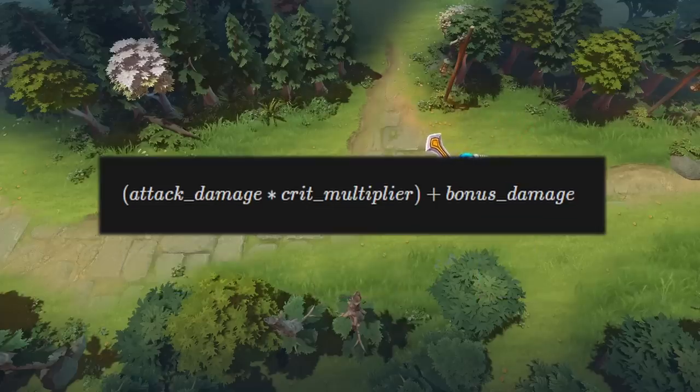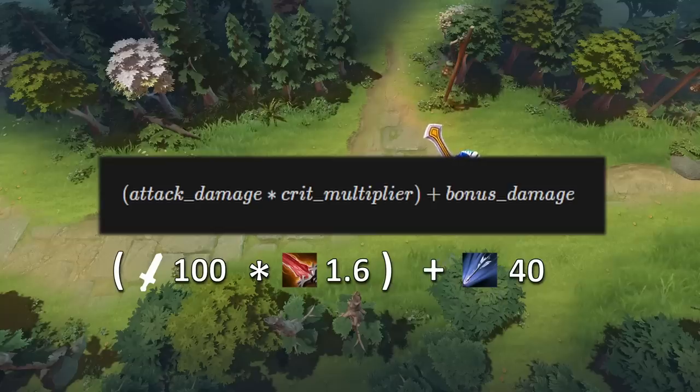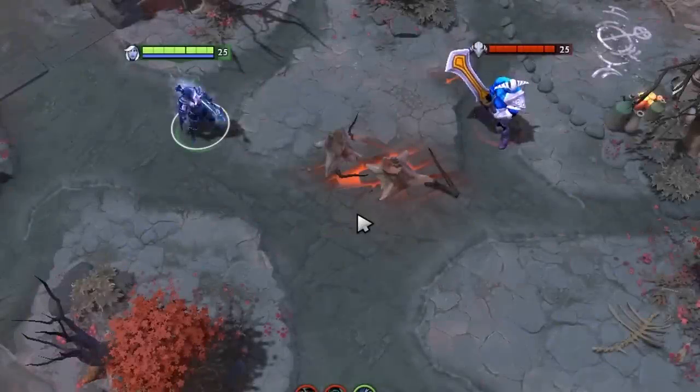If Drow Ranger attacked a unit for 100 damage, and that hit procs marksmanship as well as critical strike from a Crystalys which deals 160% damage, the total damage would be 200. Even if the unit had 50 main armor, the damage would still be 200 since marksmanship ignores all of the main armor.